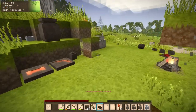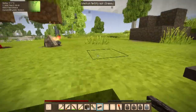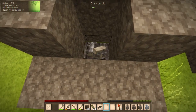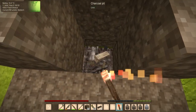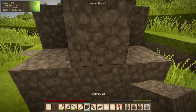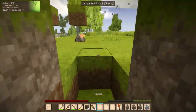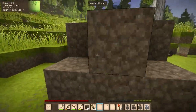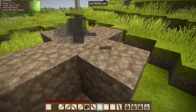Now the charcoal pit is unlit. Now it's registering as a charcoal pit. If we light this we have to cover that, then we've got to wait. Hopefully if we did everything right — I see the smoke particles coming off of this. This means that's a charcoal pit in progress. Smoke is rising, so we're going to wait until the smoke quits.